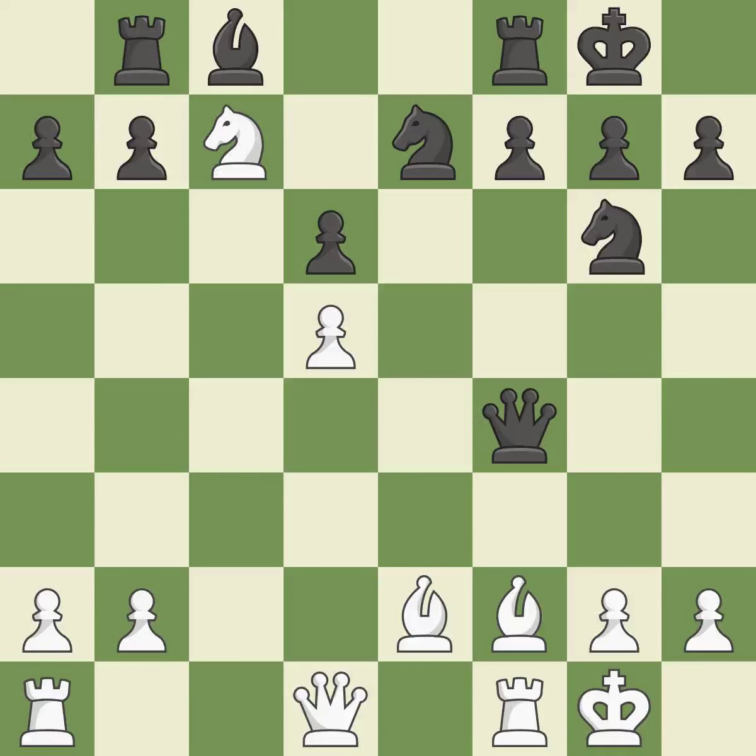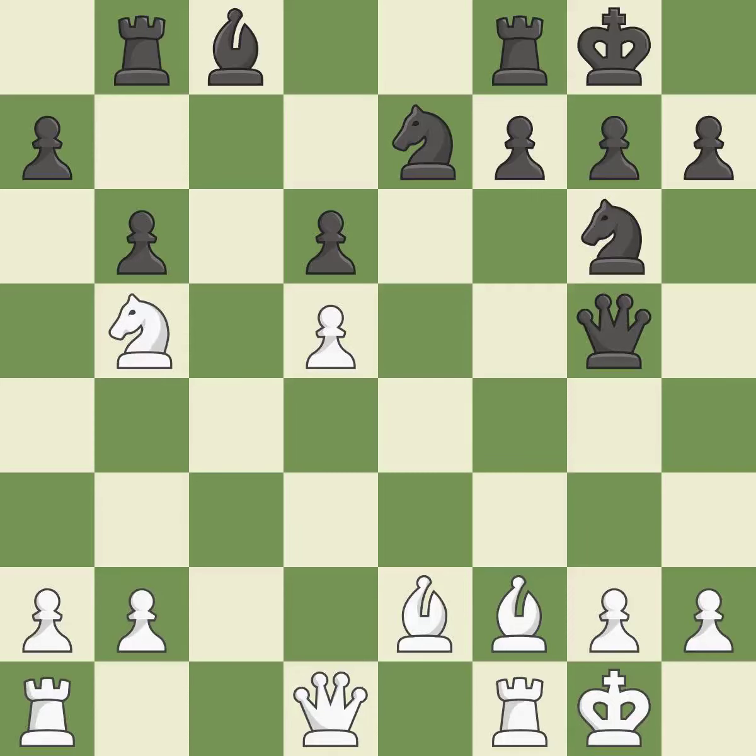This blocks an attack on a vulnerable pawn. This prevents the opponent from being able to attack a trapped rook. This can indicate that a queen was attacked. This threatens to take an outpost with a knight. Now that the rooks can see one another, they can defend one another.